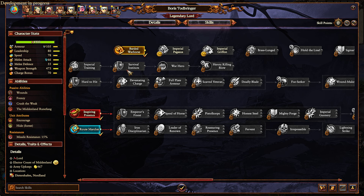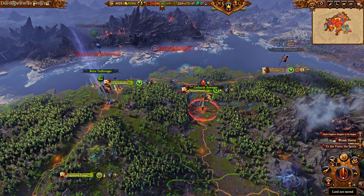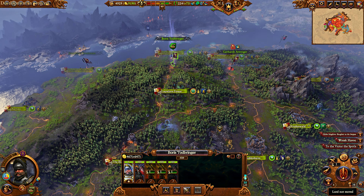I just confederated Middenland and got Tadeus. If you're wondering about Tadeus, he's basically got his own special skill line. I'm not sure if he's even worth using. He's got a melee skill line, but he does miss out on the army benefits that an Imperial General can get. He is pretty strong though — he can get an Imperial Griffon — but obviously he's missing an upkeep benefit. Tadeus could use some love, I think.